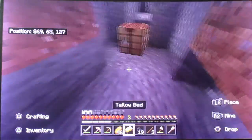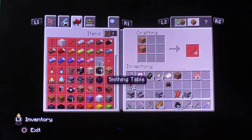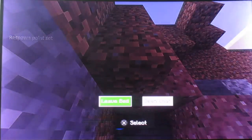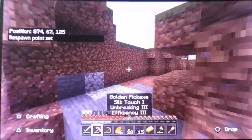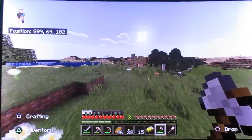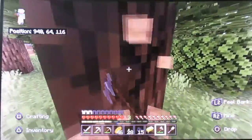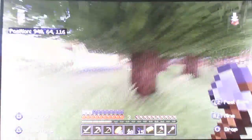Oh my god, I'm so lucky! I am actually the luckiest person ever. Oh yes — we've got Silk Touch, which will be useful for diamonds. I didn't think about that — we have Silk Touch. Okay we're going to mine it properly now. We're going to get some coal, get some torches, and go down to the cave.